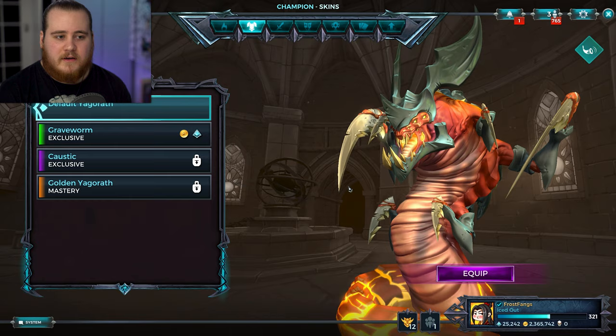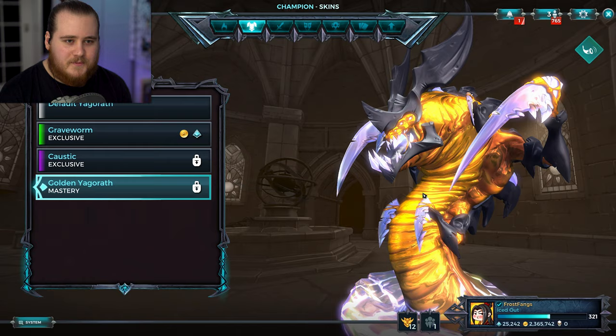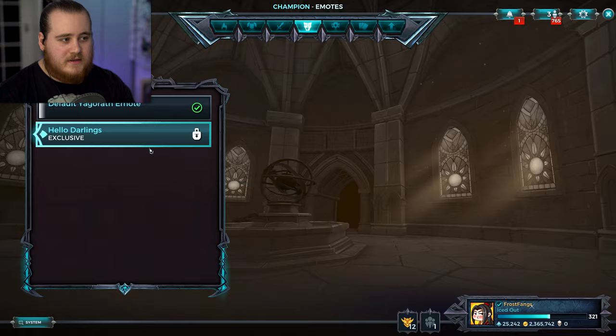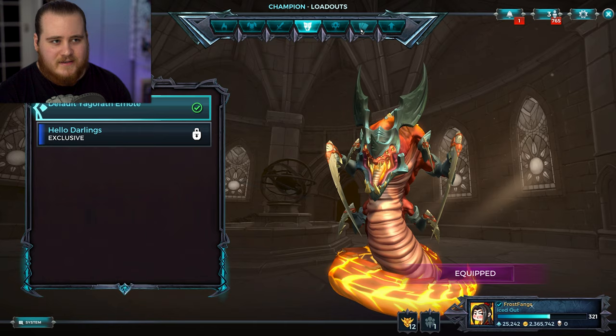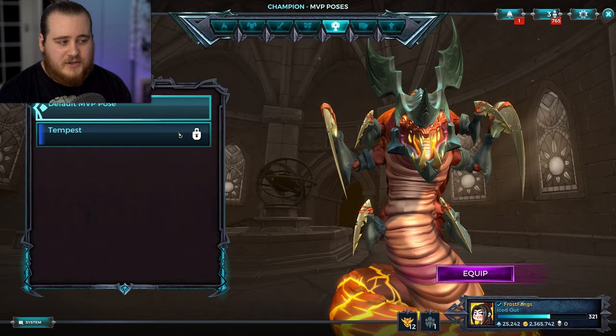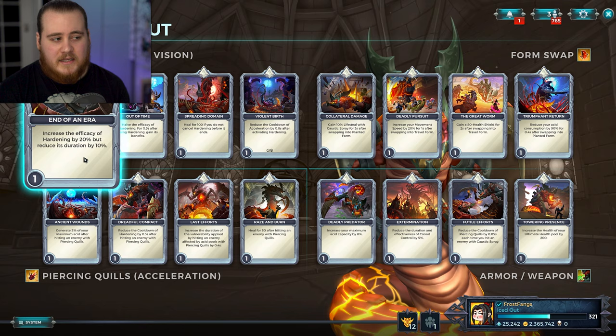Pretty much what you'd expect for Yagrath's voice. She comes with a couple of skins or colorways - Grave Worm, which is really interesting and even more scary; Caustic, which looks really really cool; and golden Yagrath, which also looks fantastic with a kind of purple reflective style going on. She also has two emotes - Hello Darlings, where she does a little giggle and a wave, very creepy, and the default one. She's huge in-game so it really does give a sense of dread. For MVP poses she's got the standard one and Tempest.